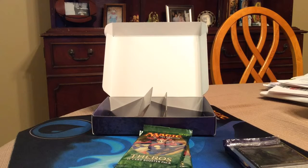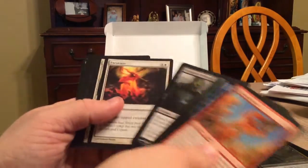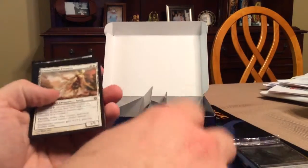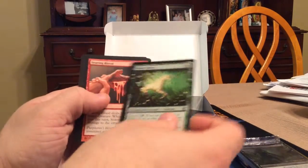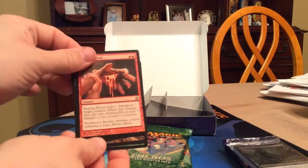Let's see what we've got here. Survey says: foil Pharika, and we'll skip right to the uncommons. First uncommon: Ghostblade Eidolon, Noble Quarry, Searing Blood, and a rare.